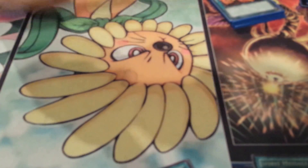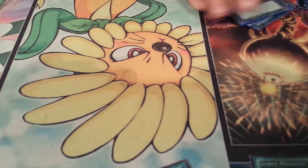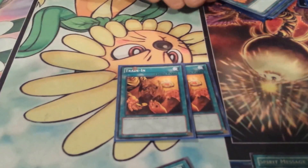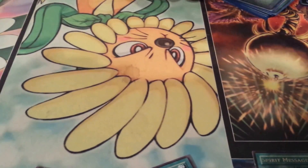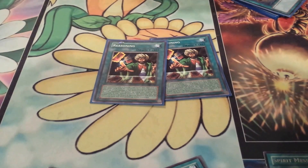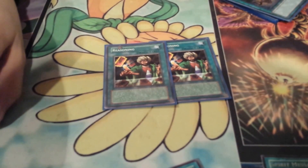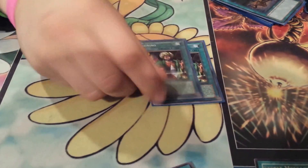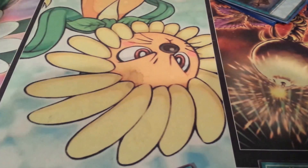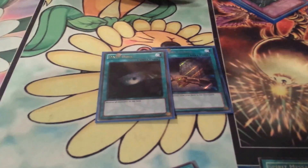Two Chaos Xyz monsters. Three Trade-In, because sometimes having Gimmick Puppets in your hand should really be Gimmick Puppets in your graveyard - it speeds through the deck. Two Reasoning, because you play four different levels in this deck, and worst case if they call it right, you get a Gimmick Puppet or something in your graveyard that's going to help you later. Foolish Burial, Dark Hole, and Limiter Removal to go for game. You play a relatively heavy monster lineup.